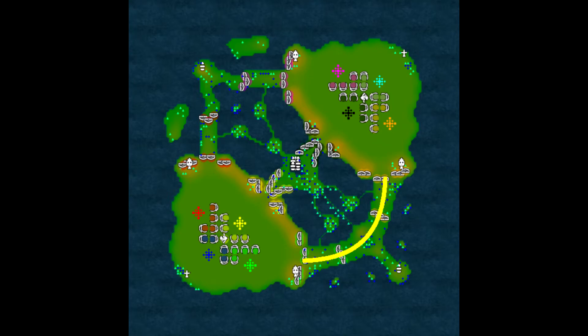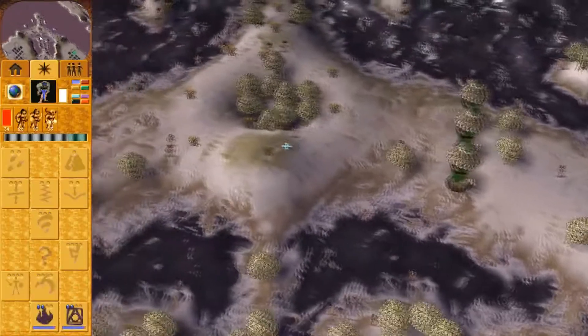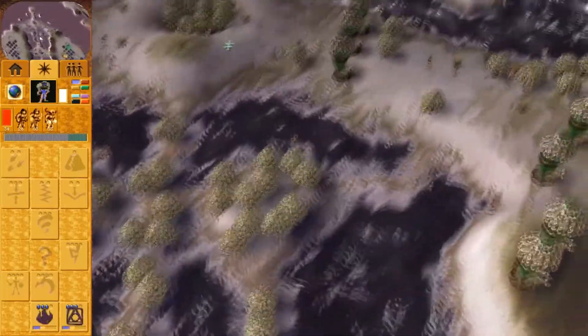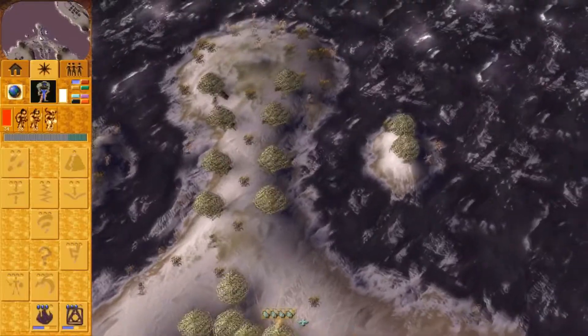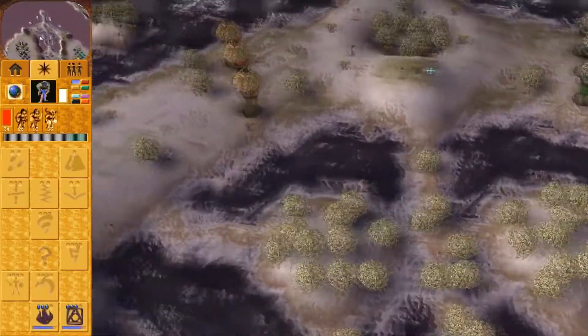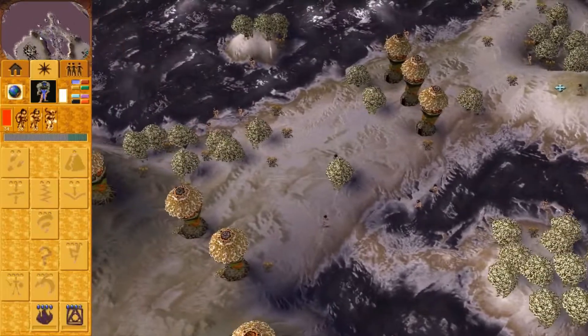Bot lane was designed for your best player to duke it out with the other team's best player. The lane is big, tons of wildies, tons of wood, perfect for your team's bruiser. The AOD gargoyle spawns down here as well, far out of reach of the main base, and the lane itself offers a more direct route to the enemy base than the winding path of top lane.